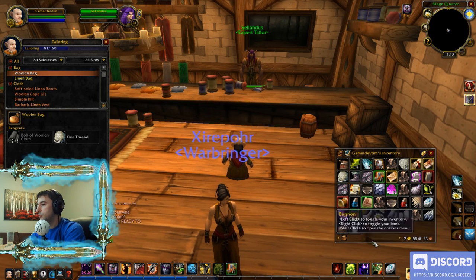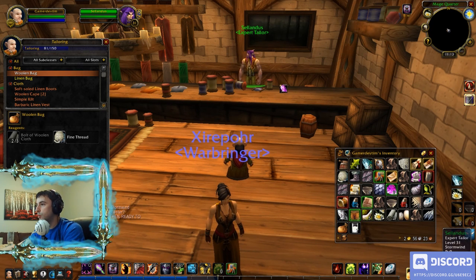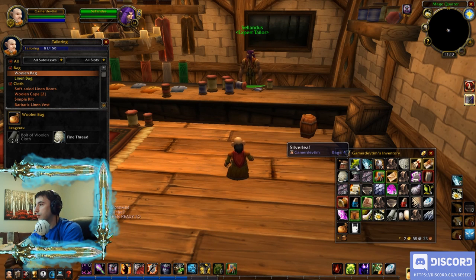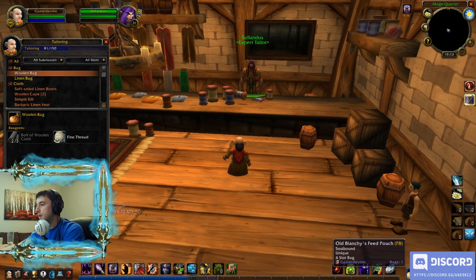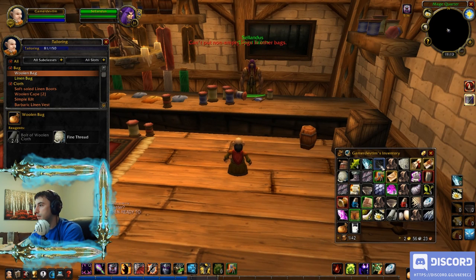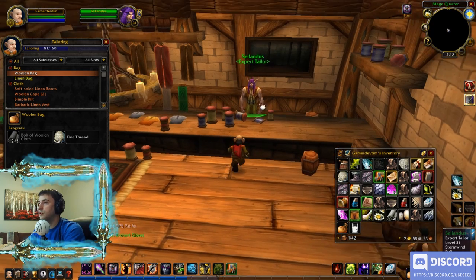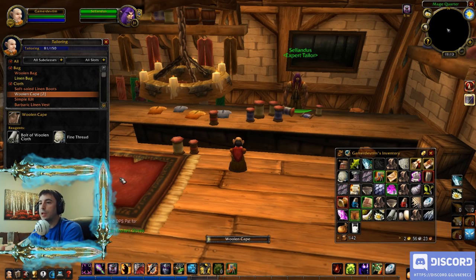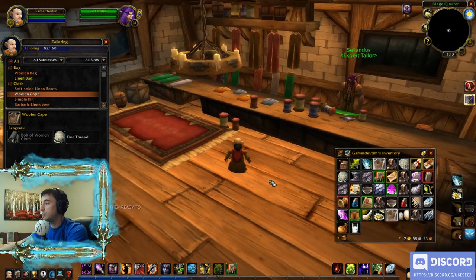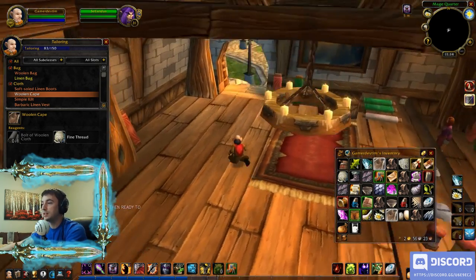Woolen bag — awesome. I'm going to toss the Murloc Eyes to free up space. The point is you're always trying to determine the best way to upgrade your tailoring while at the same time making things your character can actually benefit from. That's always your decision, but something you need to think through carefully.